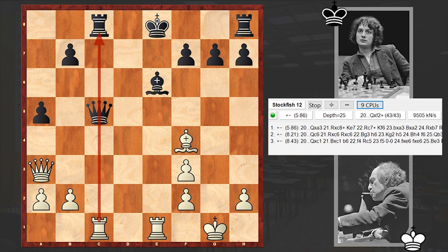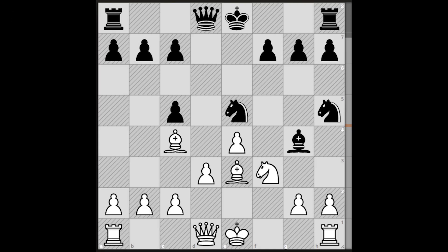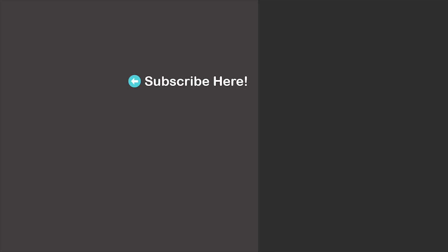Once again, this game proves that Tal was simply a machine. In just a few moves in the opening he managed to prevail against the world number three player. That's it, dear chess lovers — I hope you enjoyed the game. Feel free to share it with your friends. And to finish, let's solve a chess puzzle where the task is to win with the white pieces — as usual, we'll wait for your answer in the comment section. Feel free to check out my earlier uploads as well, and we'll see you in the next video.